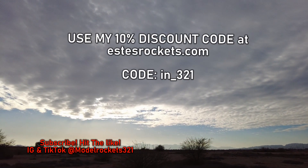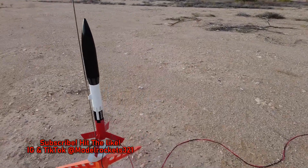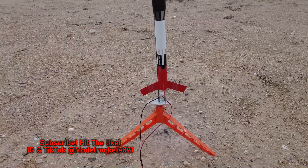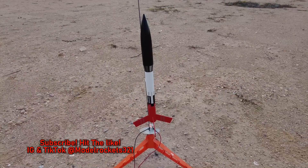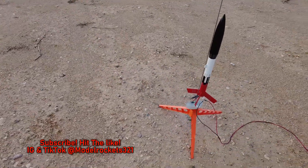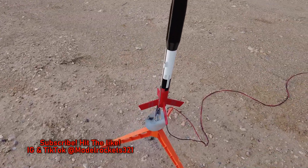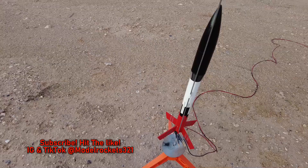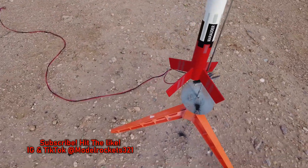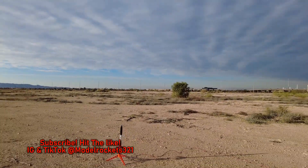Next up we have the Estes Marauder — this is a classic rocket from the 80s. I know they put out another rocket that looks similar, but this one is from the 80s. The Marauder — if you've been around, you probably know about this one. Going to fly this one just on a B6-4. I'm going to send it up, should be low and slow. Has an altimeter inside, going to get a little data today. This is data day — I want to see where these flights are going.